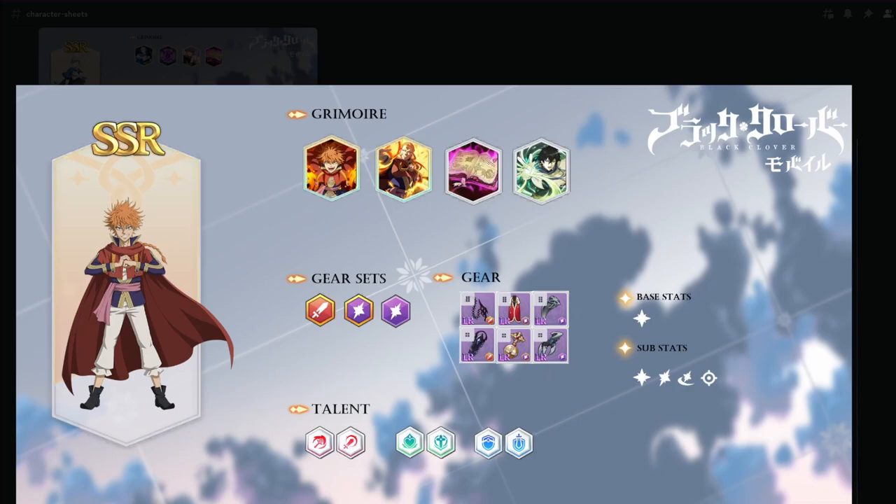Alternatively for Leopold, you can run Fuegoleon's skill page for increased damage, the Ancient Book for increased damage, or the Yunus skill page which gives 7-20% increased damage when you use your special skill. Obviously you want to make use of that.